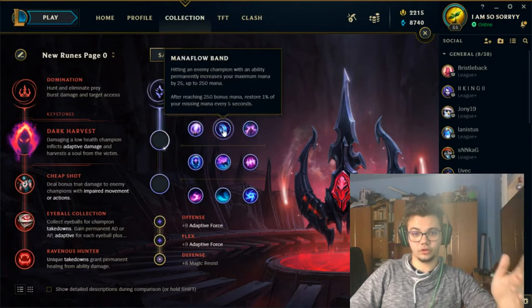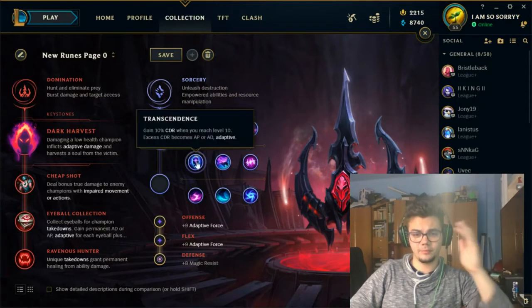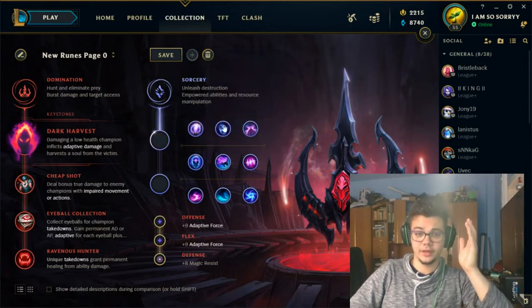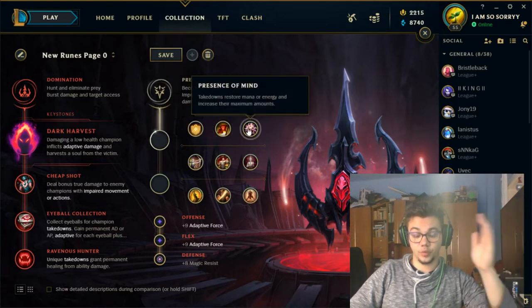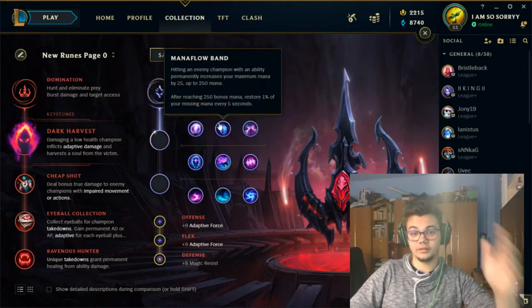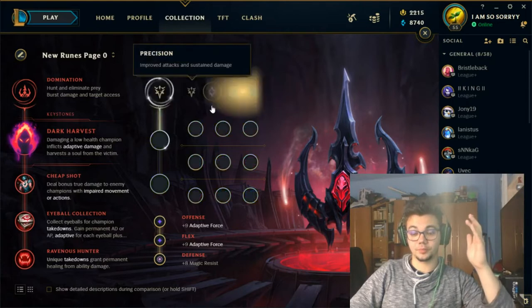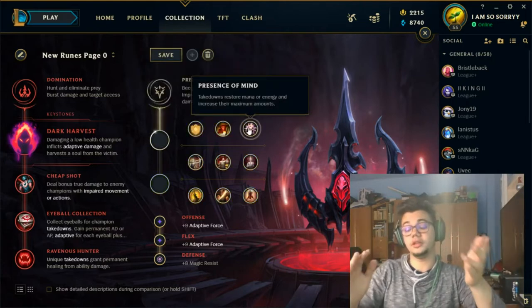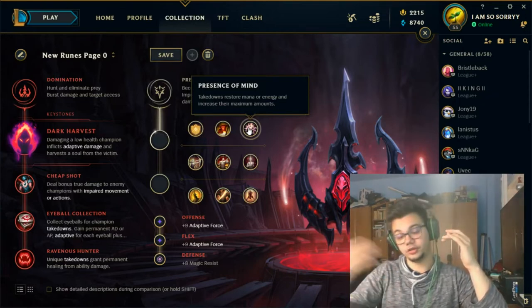For non-beginners, the secondary choices are either Mana Flow Band and Transcendence, or Presence of Mind and Coup de Grace. Sorcery with Transcendence is better strictly because 10% cooldown reduction at level 10 is a lot for free. Mana Flow Band enables faster than Precision — you stack 250 mana on lane regardless and get 1% missing mana every five seconds. Presence of Mind offers unlimited mana but you can't guarantee it every fight, whereas Mana Flow Band you can.